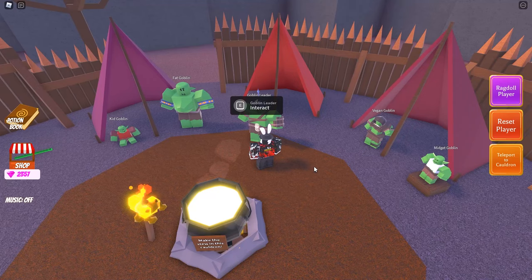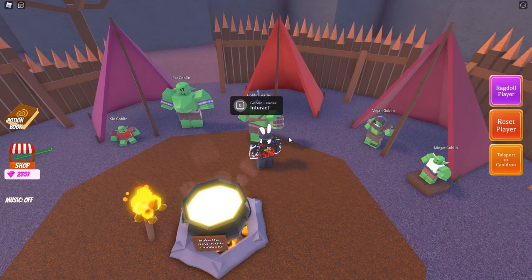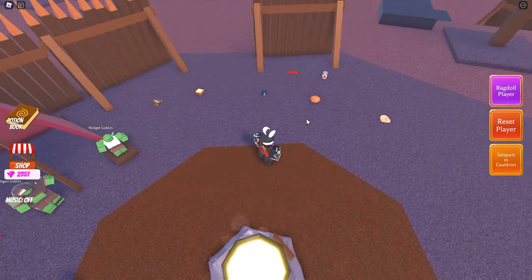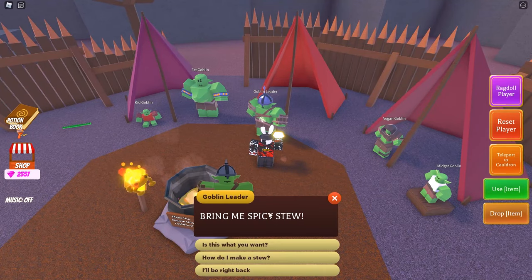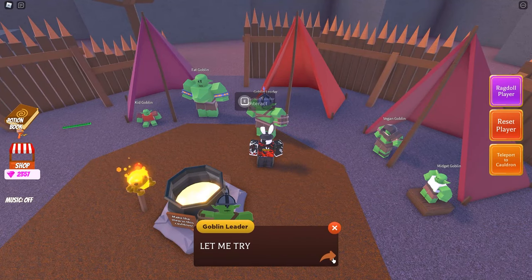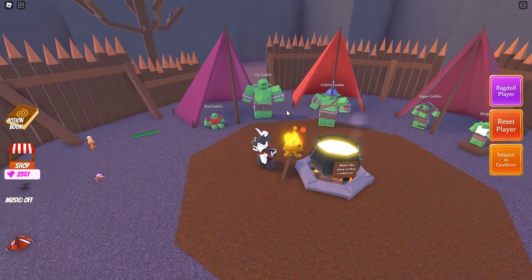Now let's talk to the Goblin Leader — he says 'Bring me spicy stew.' Pretty simple and straightforward: find the chili, drop it inside the stew, get it for him. He says 'Is this what you want? Extremely spicy, thanks human!'